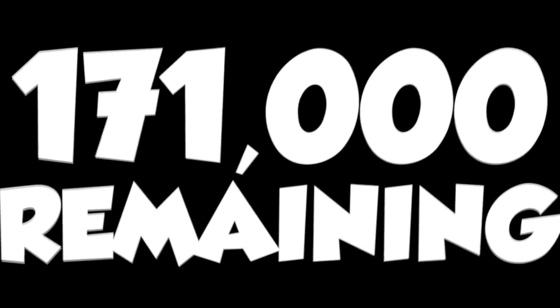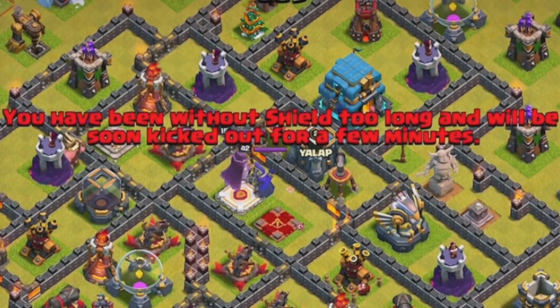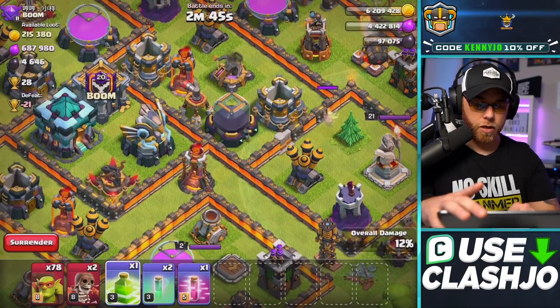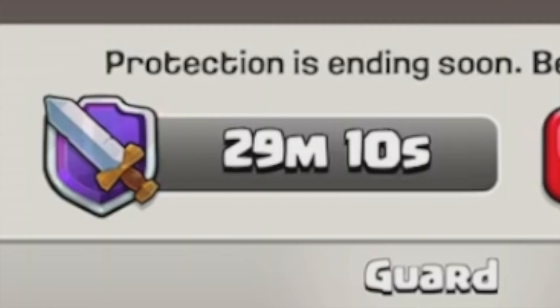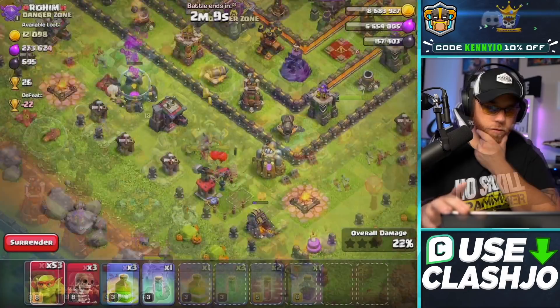But Clash of Clans had something else in store for us — a dreaded 10-minute game-forced personal break. Following that, I was back in the fight for that magical 260,000 dark elixir with 30 minutes counting down.